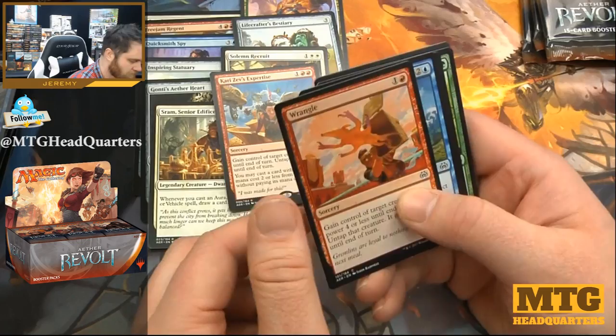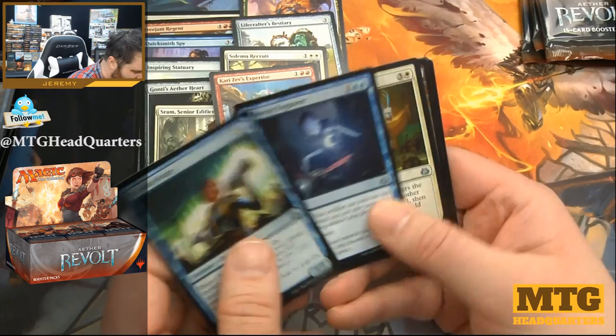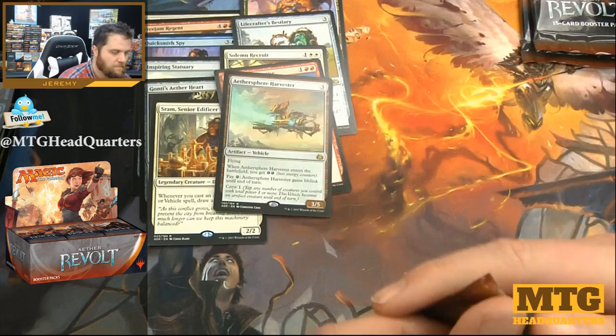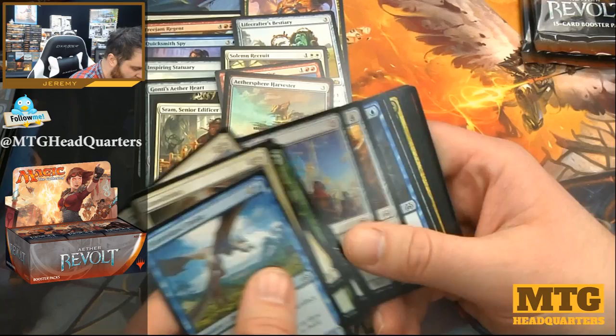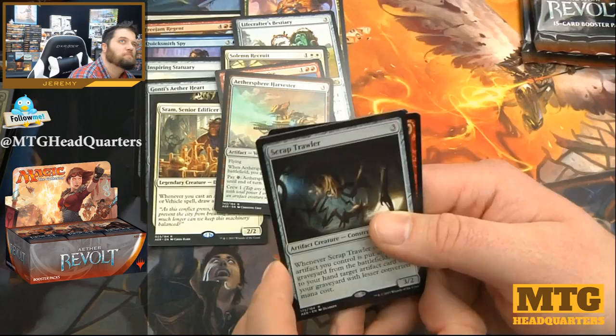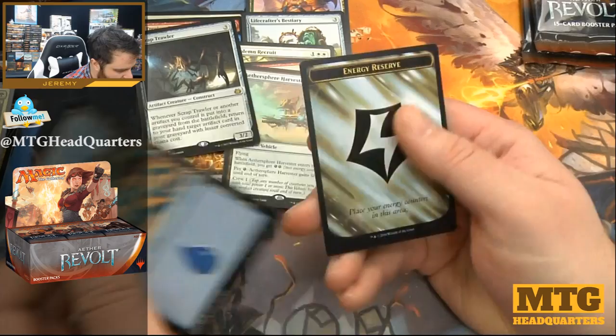Wrangle — gotta wrangle that goblin. Trophy Mage, Reverse Engineer, Felidar Guardian, Aethersphere Harvester. Those Felidar Guardians are probably gonna be worth 50 cents very soon; foil versions might stay up though. Outland Boar, Ironclad Revolutionary, Efficient Construction, and Scrap Trawler — three mana 3/2 that when it dies brings something back with a lesser CMC. Pretty good. Reckless Racer.